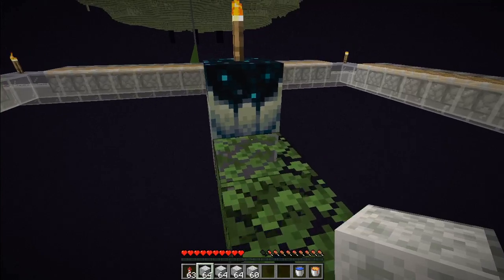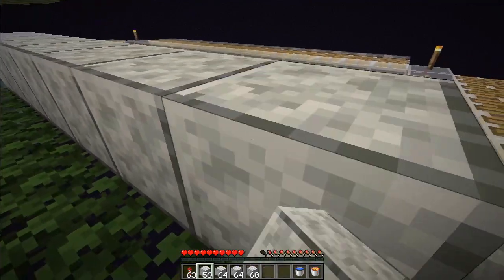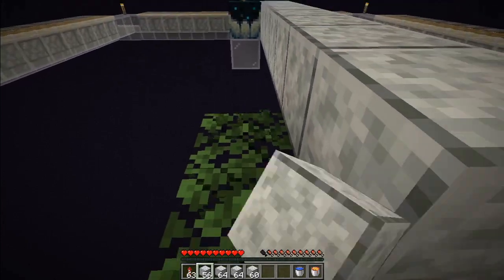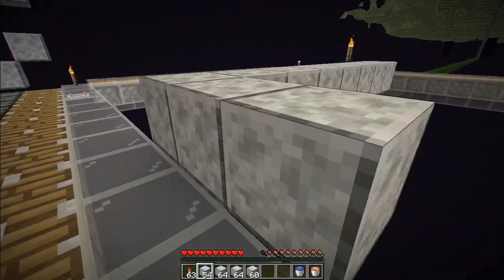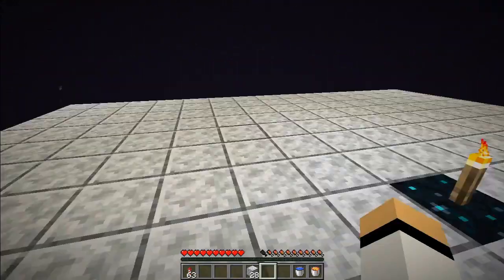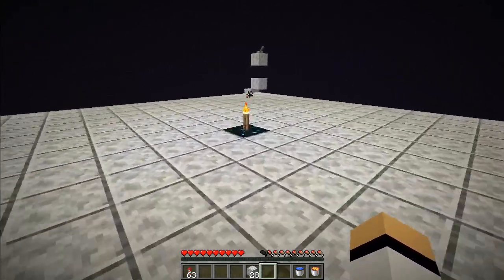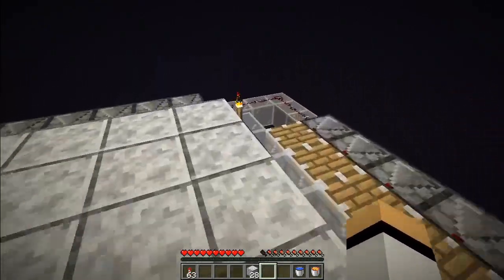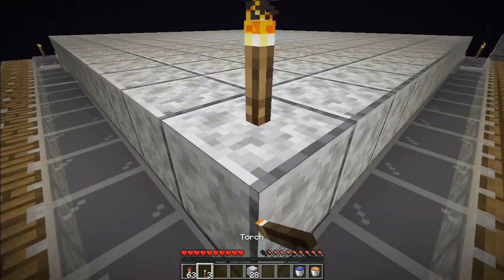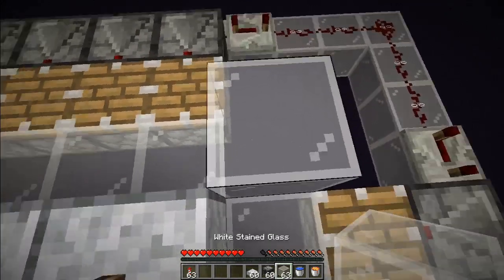Now we can remove the temporary blocks. Before we remove them, build a block platform in here — you can remove this now and build the platform all the way around the inside of this square. There we go — now we have this 15 by 15 block square with our catalyst in the middle. Move the torches up here temporarily so we don't get any mobs spawning.